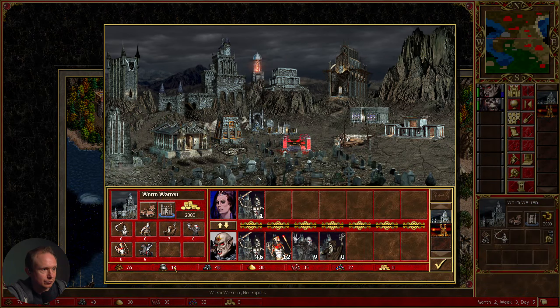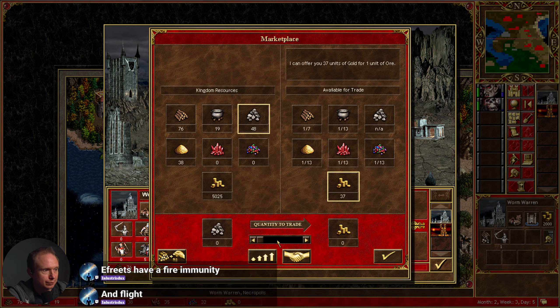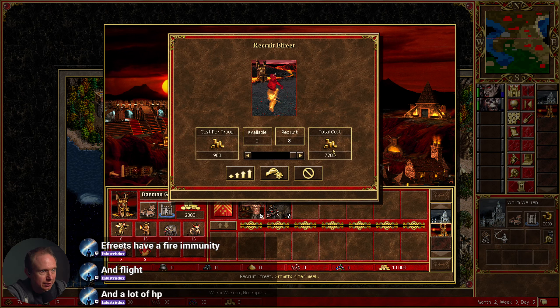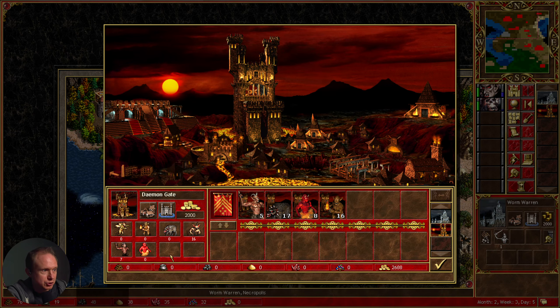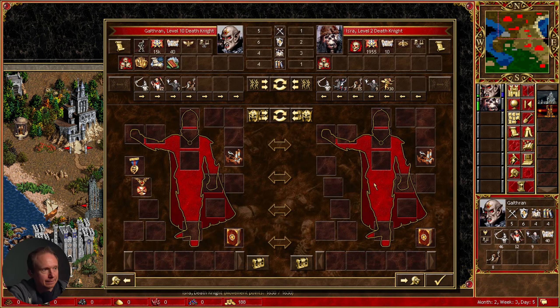No, they don't. Who are the ranged units — the gogs? What I'm thinking is we come over here, go to the marketplace, and we can sell like everything to get some actual cash going. Ifrits have fire immunity and flight and a lot of hit points, so they might be good for defending potentially.